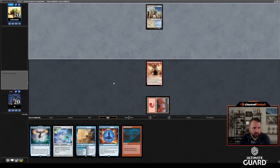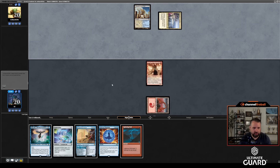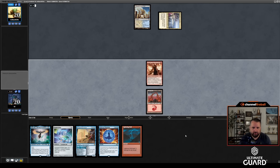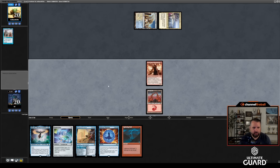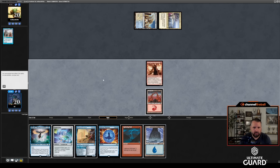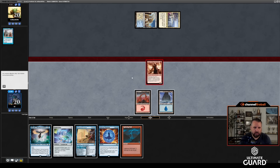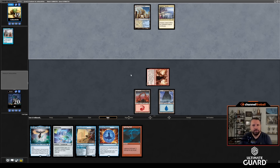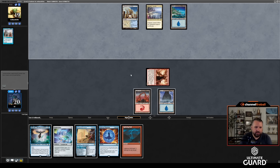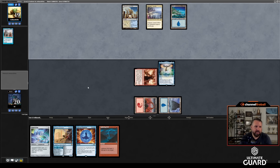Turn one Dragon's Rage Channeler, then Skull Clamp to surveil. If I draw a land that would be excellent. Does he cast Oust? I probably want to Force it. I won't Bolt on upkeep — doesn't seem necessary. Ancestral Recall on upkeep! I can't stop that with Force of Negation. Island is nice — let's attack and cast Malcolm. No reason to Skull Clamp yet. His hand is turning around — Matt drew: good tap land, good tap land, Ancestral. I'll cast Malcolm; he has to discard.